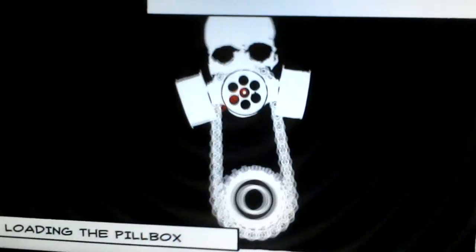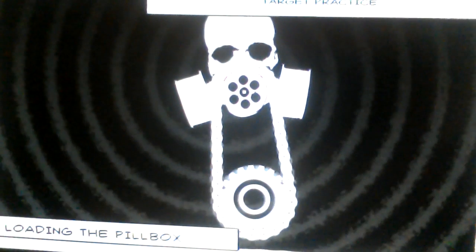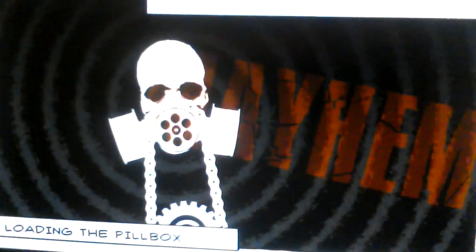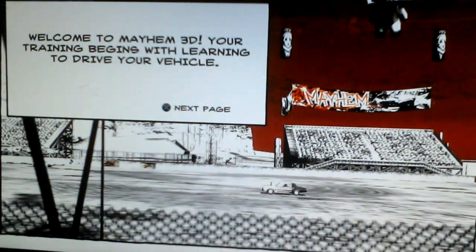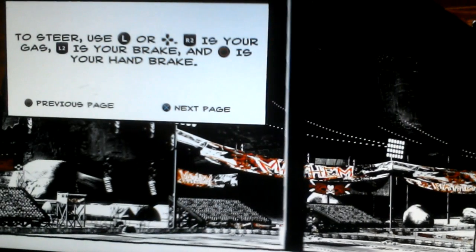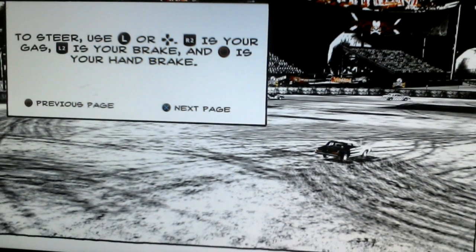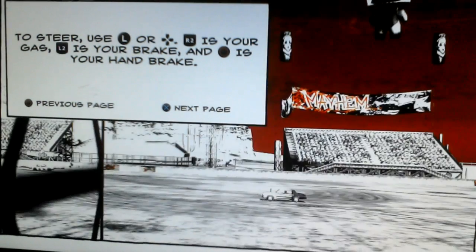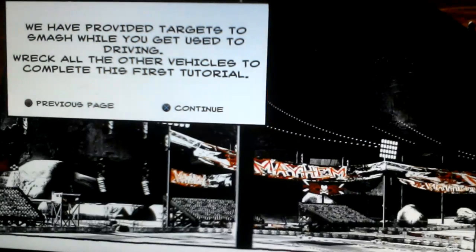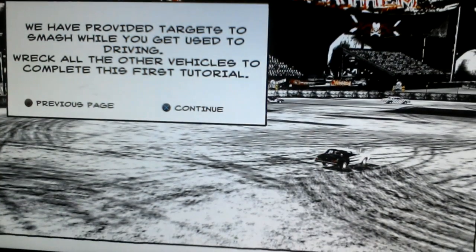This is 'Learn to Drive and Wreck,' let's see what's going on here. Welcome to Mayhem 3D — your training begins with learning to drive your vehicle. To steer, use the left stick or directional pad. R2 is your gas, L2 is your brake, and Circle is your handbrake. We've provided targets to smash while you get used to driving. Wreck all the other vehicles to complete the first tutorial.